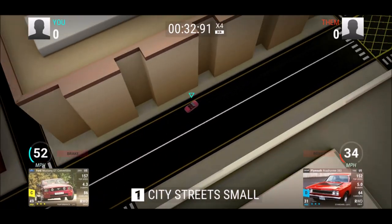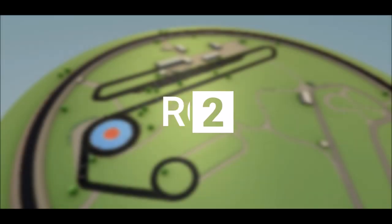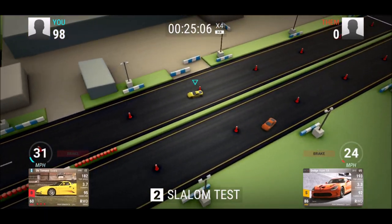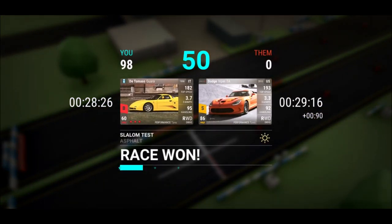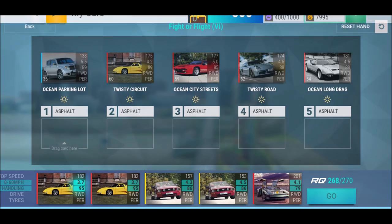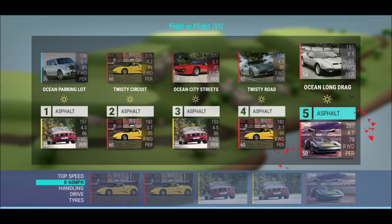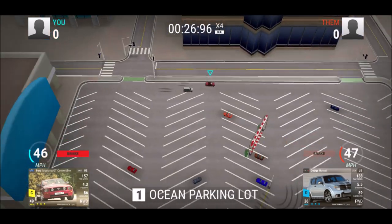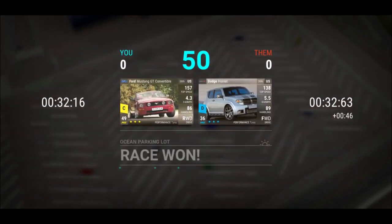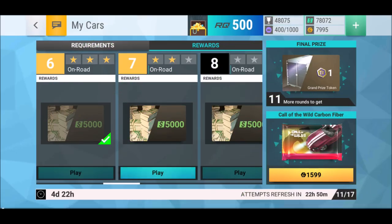On slalom test we still have the De Tomaso, which besides missing a lot of mid-range can actually be quite a competitor on slalom test. Besides this, the De Tomaso is not really that useful. Next we have an ocean long drag, an ocean parking lot — the De Tomaso again on twisty is doing a fine job, not the most amazing job but a fine job.